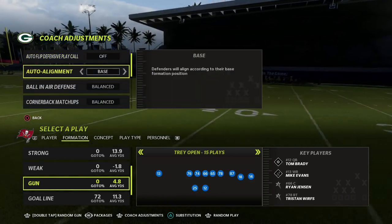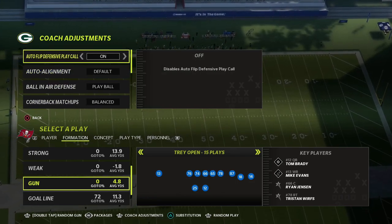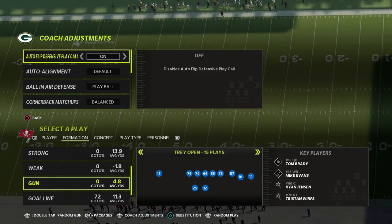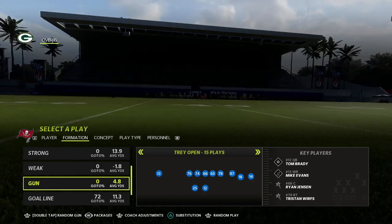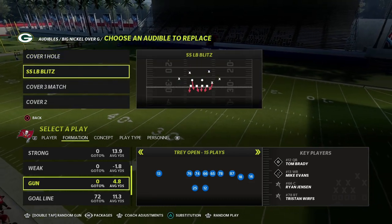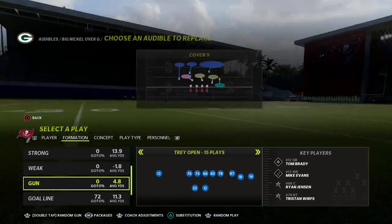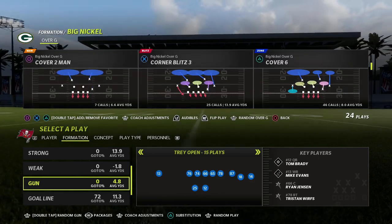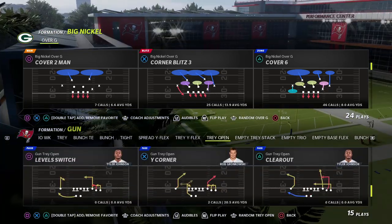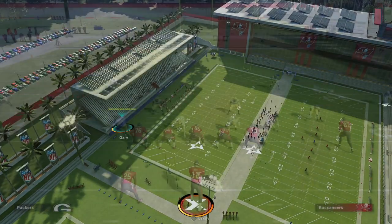As a general rule I run my Big Nickel with auto flip off, auto alignment to baseline on defense, play ball and option defense on conservative. I think it's better this way because you always know where your players are and it's a symmetrical front. What we're going to do is put cover one hole in our audibles. My general audibles are cover three buzz match, cover six trap, and cover nine. Come out in any zone coverage — we'll come out in cover two.